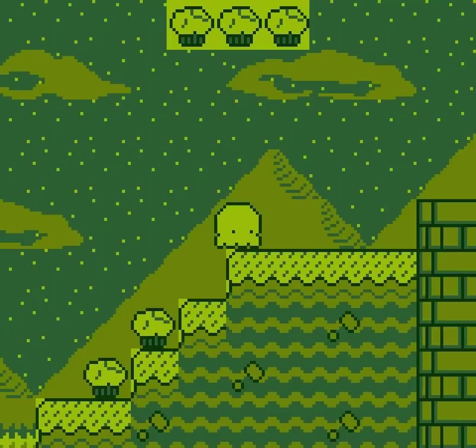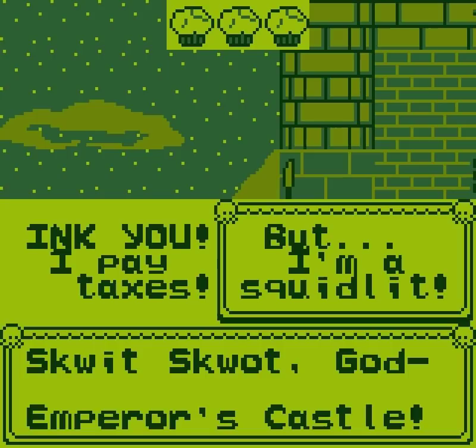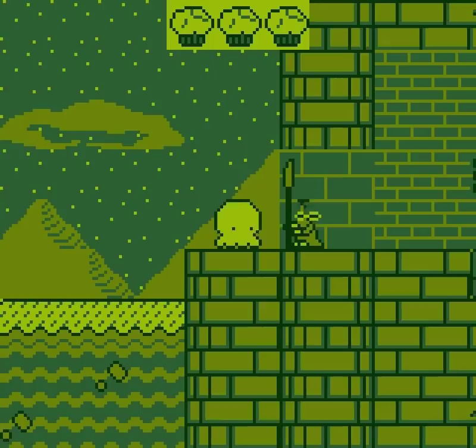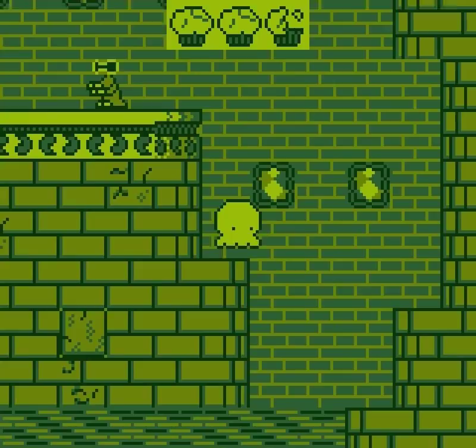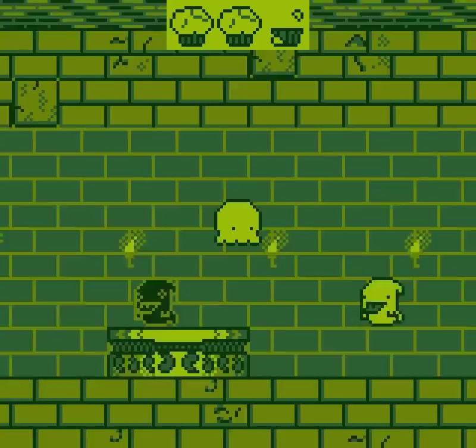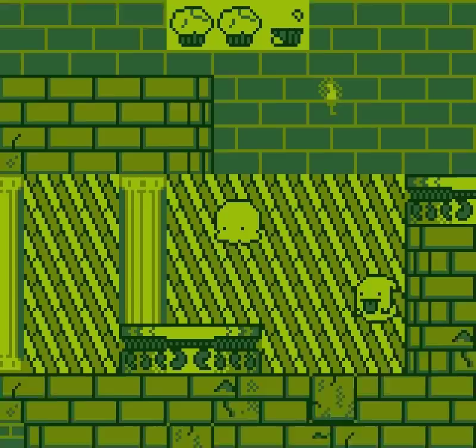'Halt! No squidlets allowed in Squid Squat — God Emperor's castle!' Ink you — I pay taxes! 'But I'm a squidlet! Stop making sense! I'm a squidlet!' Well, we confused him! Let's move in and try not to get hit by everything! Let's be careful because the game is going to get more tricky now. Already I've taken damage! We could go back and get some health, but I'm sure there'll be health further in. Fortunately we can ink ghosts — that's quite handy! We don't know where the threats may come from, and we don't know how to avoid damage it would seem!